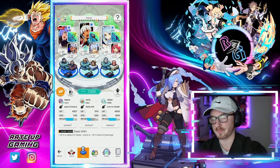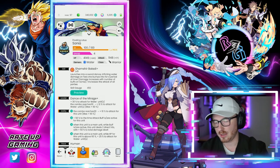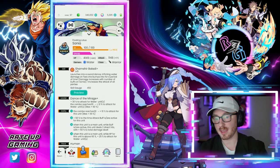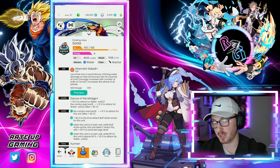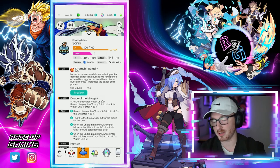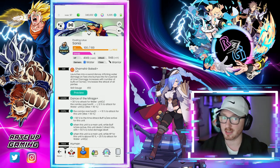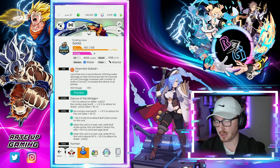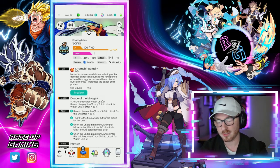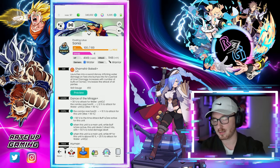Looking at Sonia, her ulti skill increases attack of all party members when activated. Her third ability, as a main unit while a buff is active, deals two direct hits with plus 50 percent to total damage dealt. So Sonia is double hitting with the attack buff active. Selene is providing the attack buff, Sonia is providing the attack buff, and they're increasing the time these buffs are active.